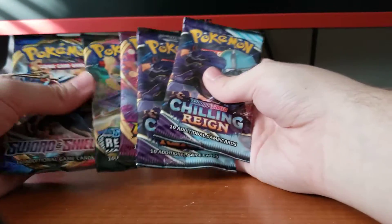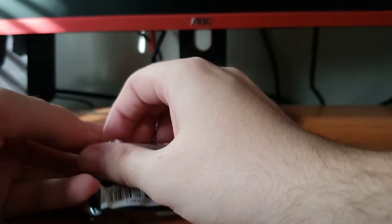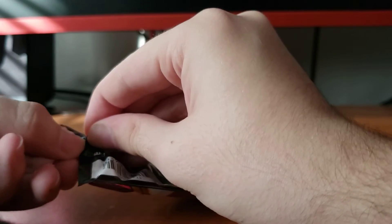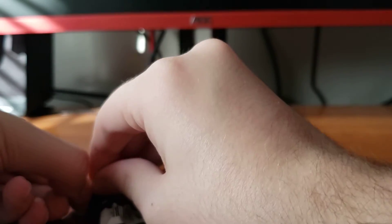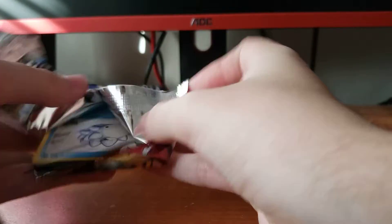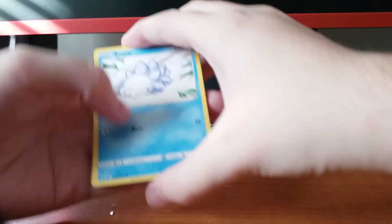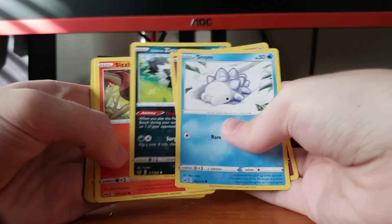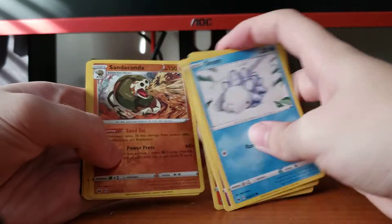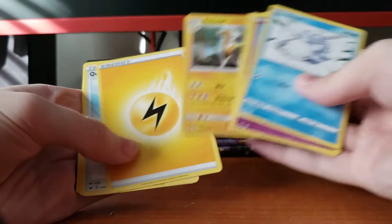Let's go oldest to newest — let's go with this Sword and Shield base set. Slowpoke, Yamper, Zigzagoon, Sizzlipede, Chewtle. Hey, that's a Sandaconda Reverse Holo Rare, and a Holo Boltund. Not bad, we'll take Holos any day of the week.